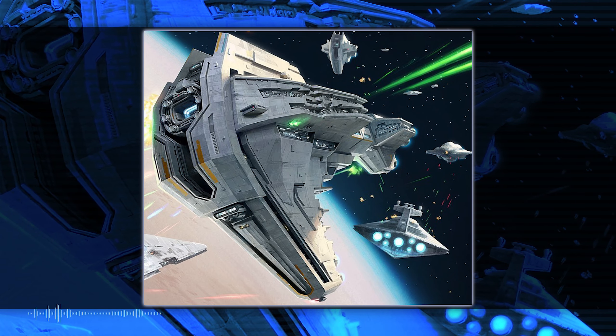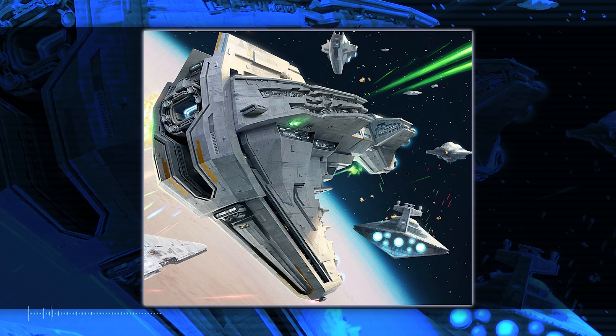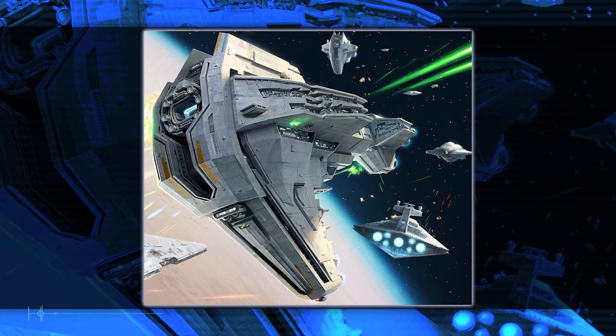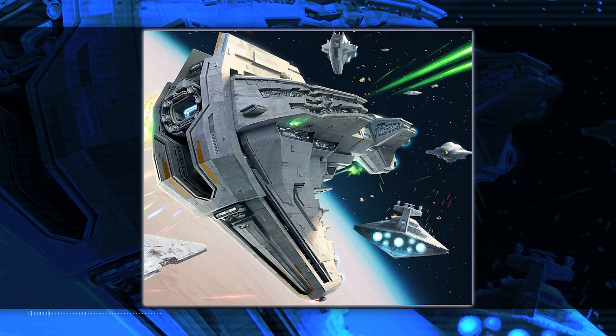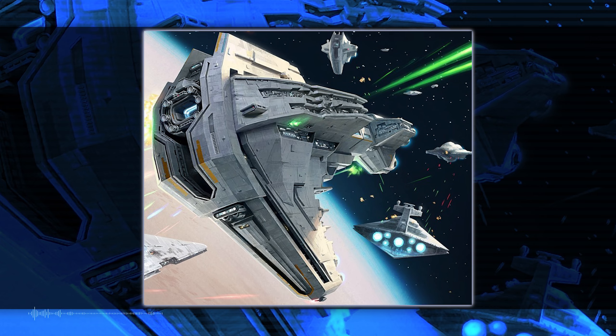Aside from the prototype — built as the focus of the main plot in Star Wars Squadrons out of the salvaged ISD Victorum — by 5 ABY in the Battle of Jakku, a year after Endor, the New Republic had built three others: the Concord, Unity, and Amity.